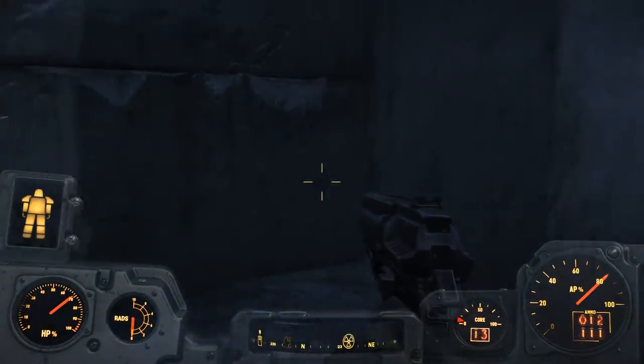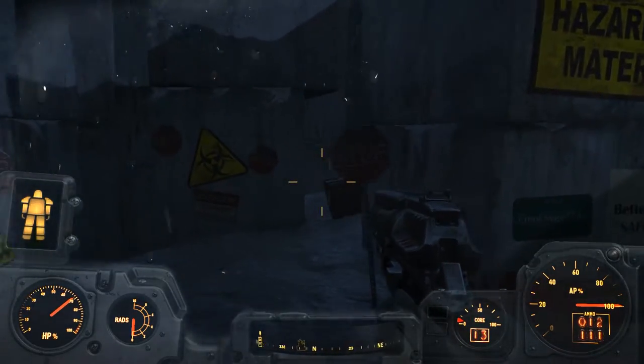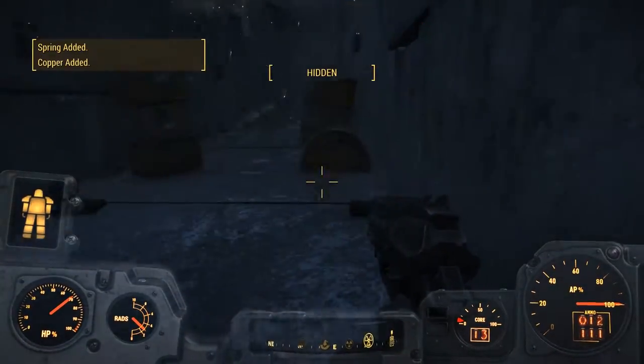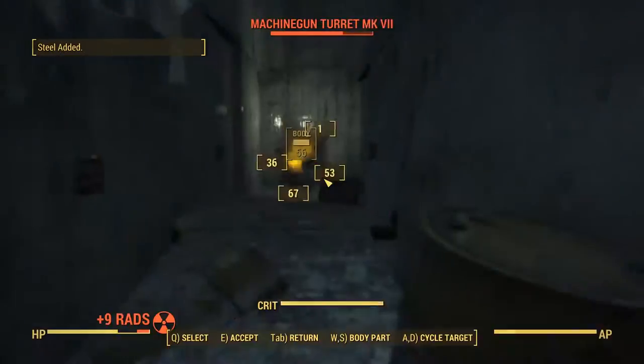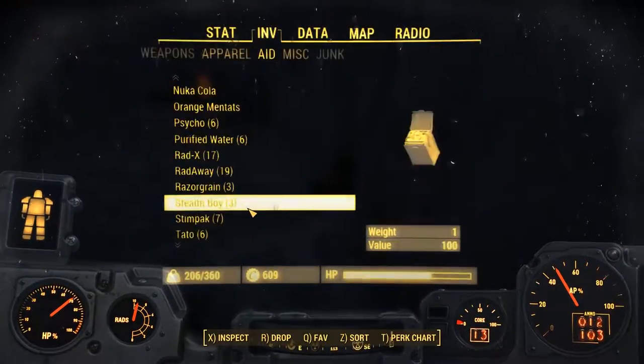And you're going to follow that. You're going to see this quarry that you can see on the screen. And you're going to follow the radiation basically, since the farther you go in, the more radiated it's going to be. There's going to be a lot of traps, but these are pretty easy to get rid of — just disarm them all. There's going to be a turret that's pretty weak, so just shoot that down.